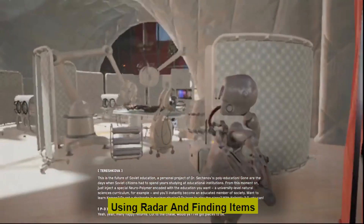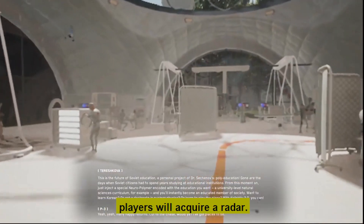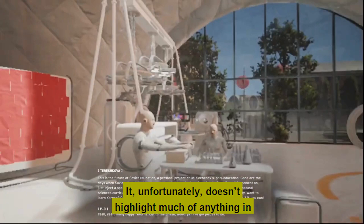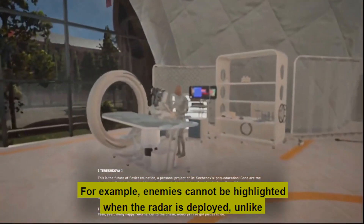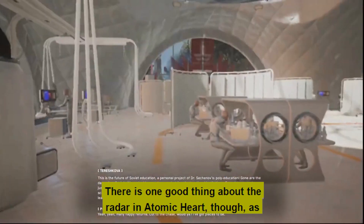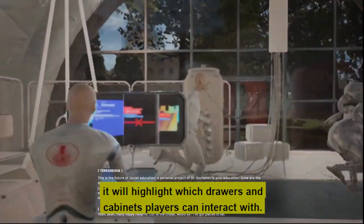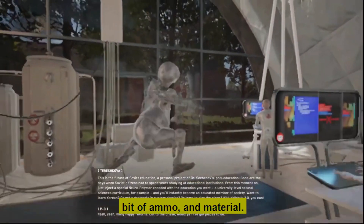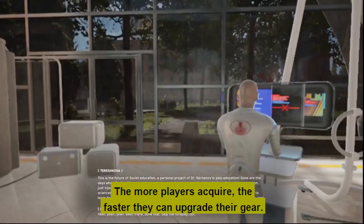Tip 5: Using Radar and Finding Items. Atomic Heart players will acquire a radar, but it unfortunately doesn't highlight much of anything in the environment at first. For example, enemies cannot be highlighted when the radar is deployed, unlike the radar in the Batman Arkham series. The one good thing about the radar is that it will highlight which drawers and cabinets players can interact with. The overall tip is to explore thoroughly for every bit of ammo and material — the more players acquire, the faster they can upgrade their gear.